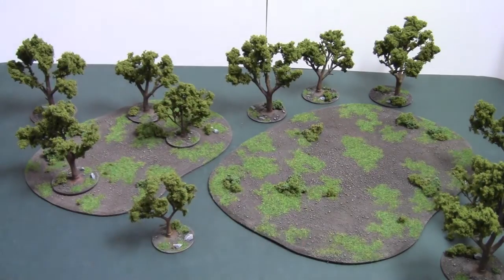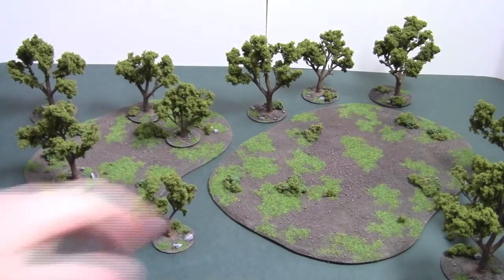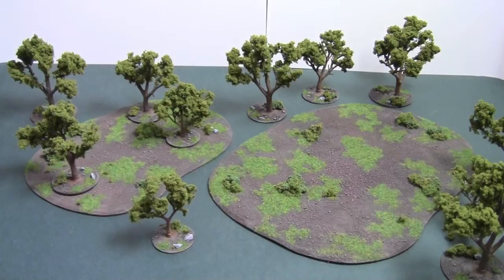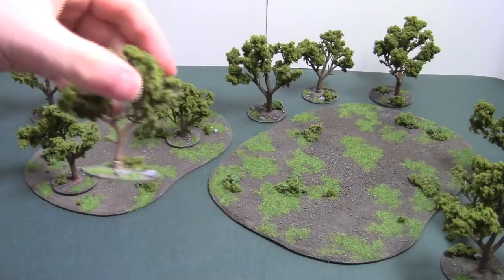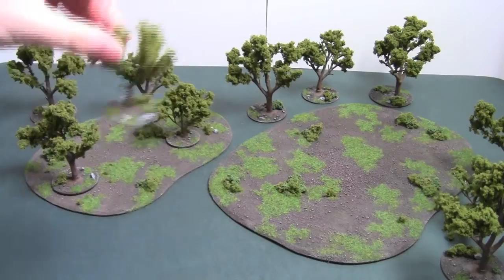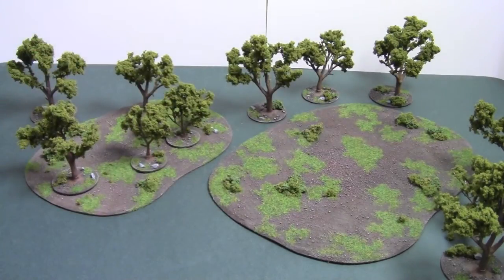These are based on hardboard and then built up and beveled so it fits nice and flush on the gaming surface. You've got no worry about it warping as the hardboard gives it quite a lot of protection. There are also little bits of clump foliage for bushes on the base itself. Each tree has an individual base with little chipping stones and grass on them, and that's on every single tree just to help it blend in and look realistic.